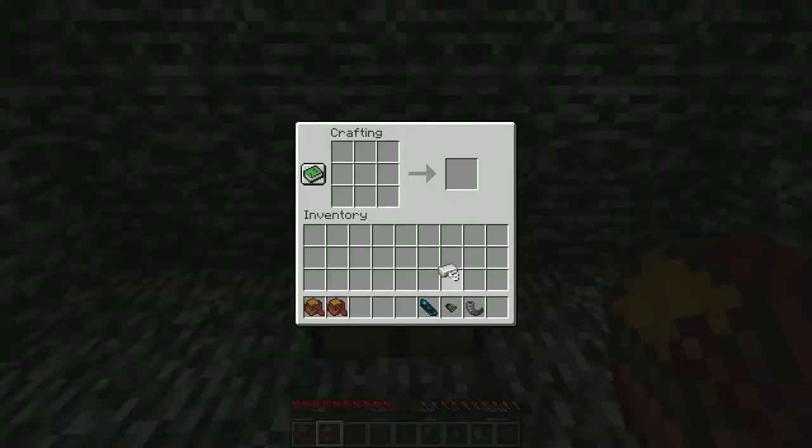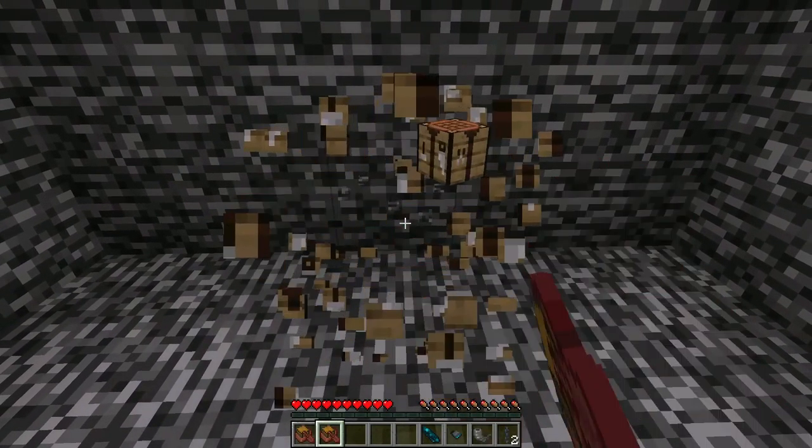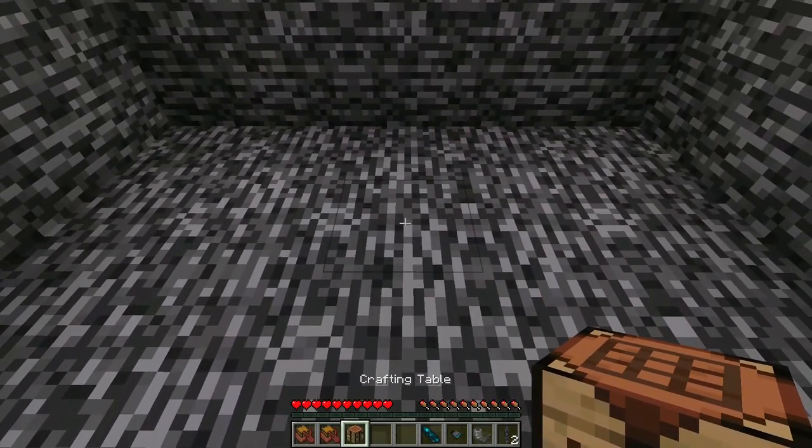You need to craft iron nuggets, which you can then turn into iron chains. Next, move the crafting table closer to the center of the room so you have space to place boats.